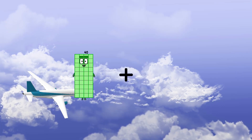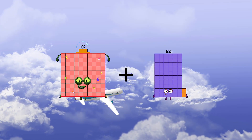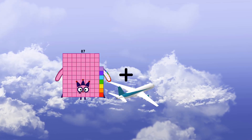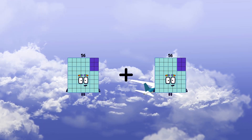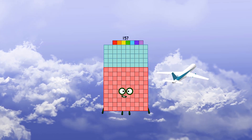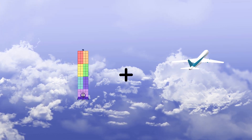102 plus 37 equals 139, 56 plus 101 equals 157.